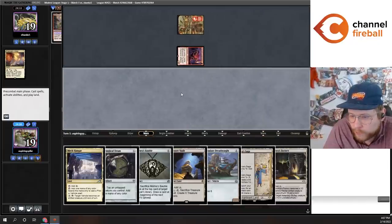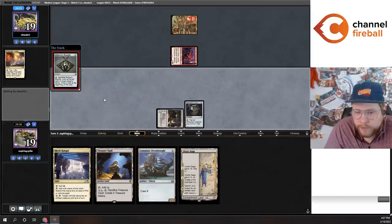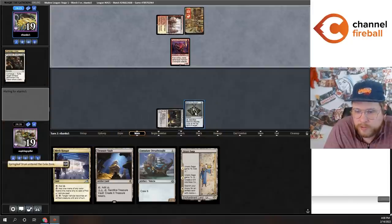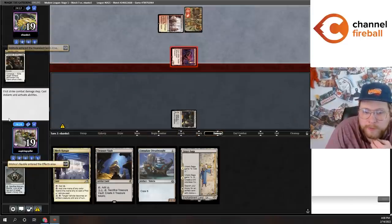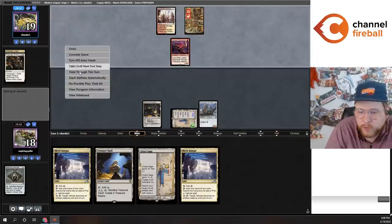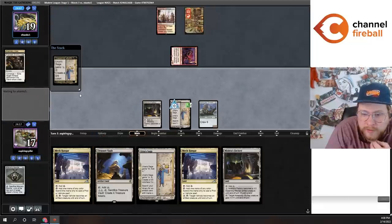Looks like my opponent is playing the Boros Stoneblade deck I've been working on — a deck I definitely like a lot. I think I'm going to play the Factory because I could potentially block with it next turn. I'll play the Dreadnought, then crack this Bauble. Notably, the Boros deck is a Blood Moon deck, so if we get Blood Moon on turn three, our Saga is going to die. They've got a Prismatic Ending for my Springleaf Drum, which is not the end of the world with this hand. They attack me for one down to 18, and no third land — this is huge news.